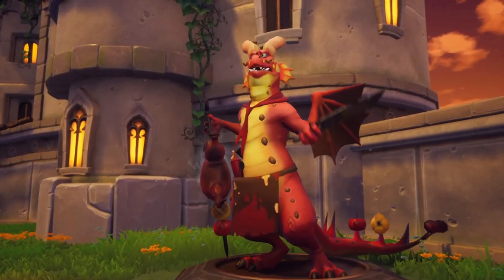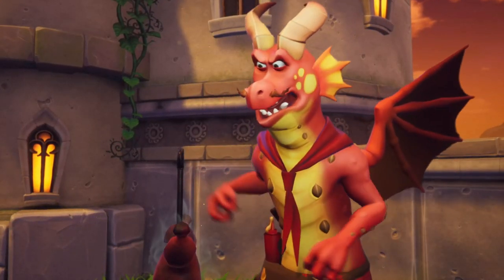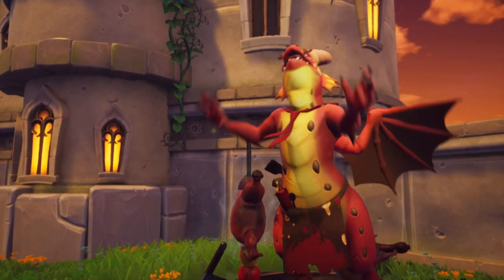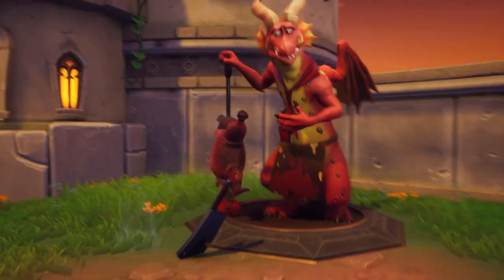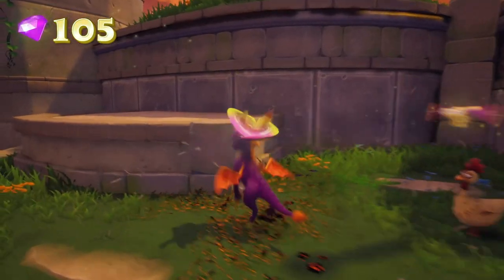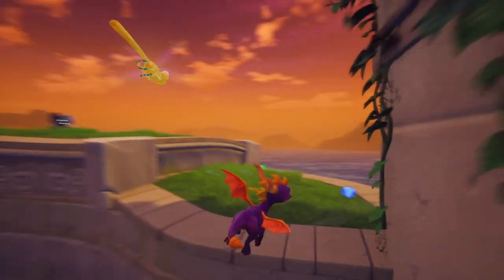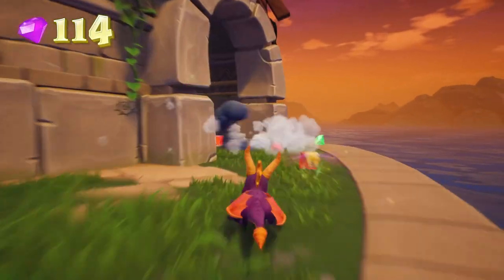Did you see a man dressed in blue running around here? He's a thief and he's stolen a dragon egg. You've got to track him down and get that egg. Run! I'm getting a little winded. It's funny — they should have done a fat dragon. We don't know how old he is, maybe it's just his age. Alright, let's grab some health here.